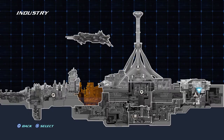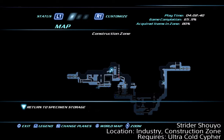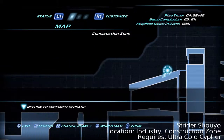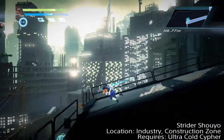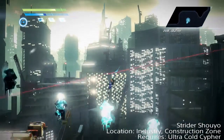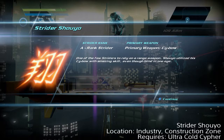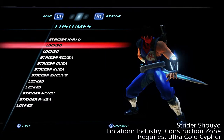Now we're going to backtrack even further — make your way over to industry. This is for those following the video who picked up Raiga in the previous part. Make your way over to the construction zone. The fallen Strider is on a flowing platform hanging in the air, and in order to reach it you need the Ultra Cold Cypher and preferably the Kunai upgrade. Hop over the platform and pick up the fallen Strider on it.